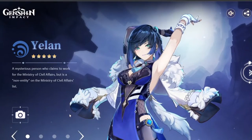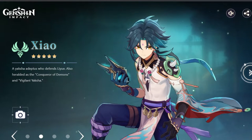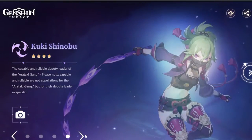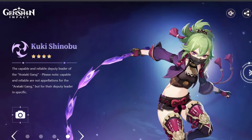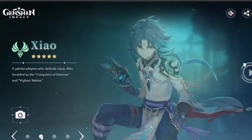If we click next we can also see the reruns that are going to be going along with the 2.7 banners. We've got Xiao, we've got Arataki Itto, and then we have Kuki Shinobu who is a 4-star character also coming in. I think it is Itto's banner since they're really close, and I think these two will be in phase 1.